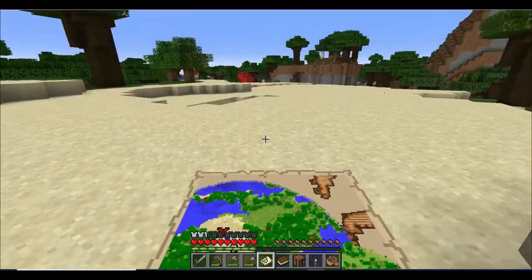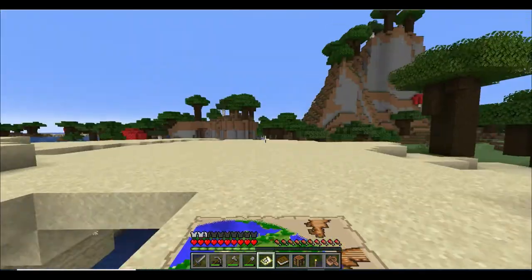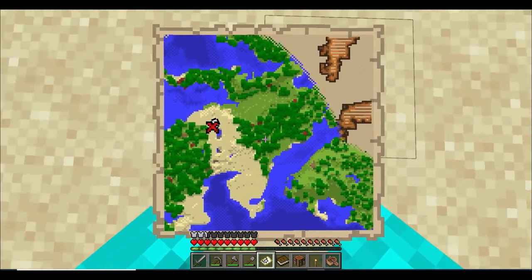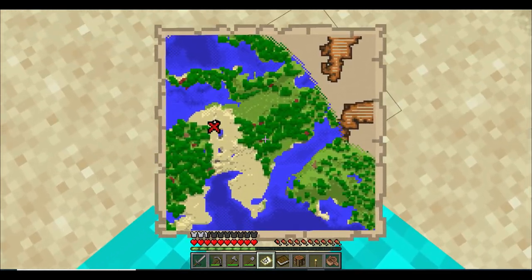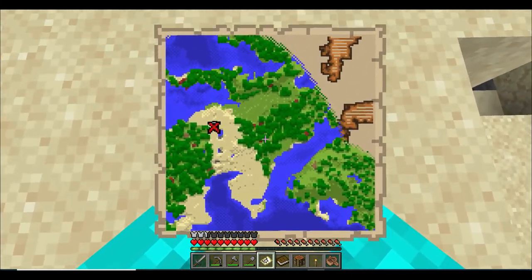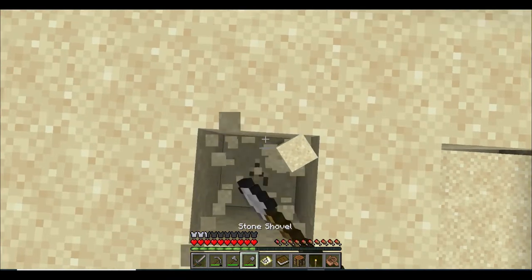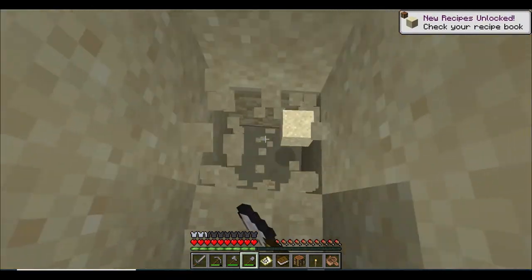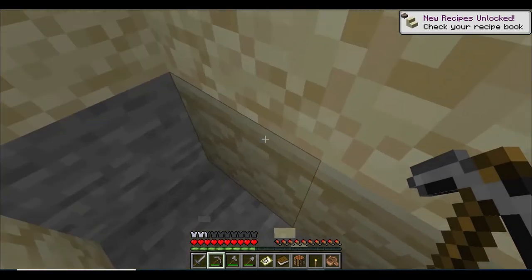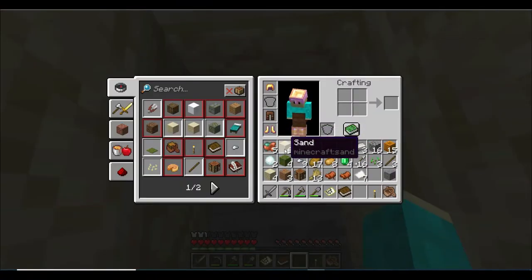This is a very big beach. There's a lot of beach here - this beach is almost like a desert at this point. The treasure should be like right around here. I know there's a trick on how to find it exactly but I don't know the trick.